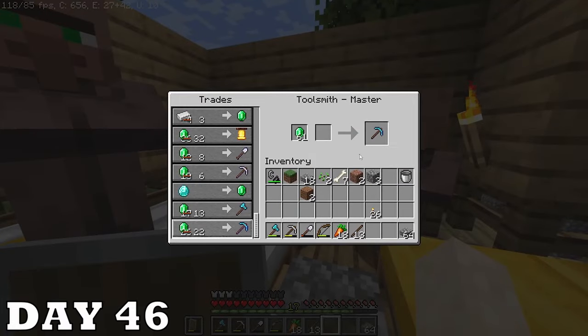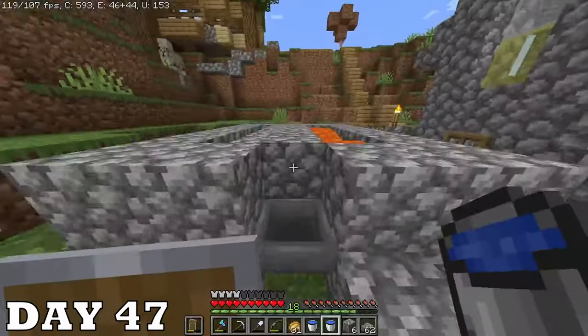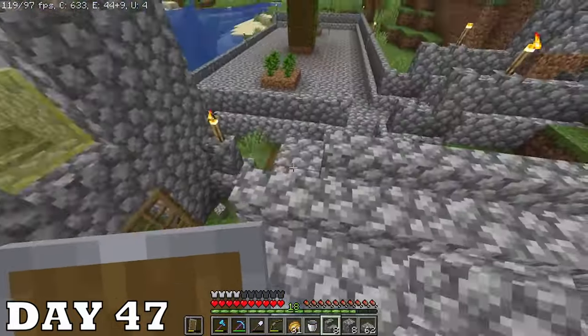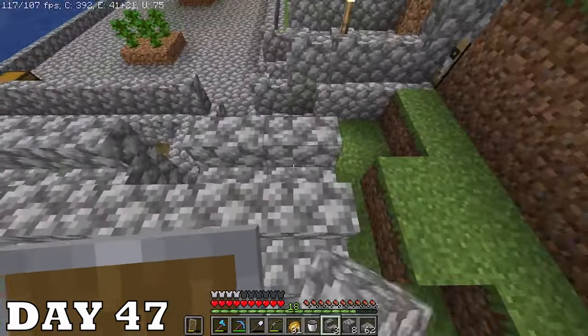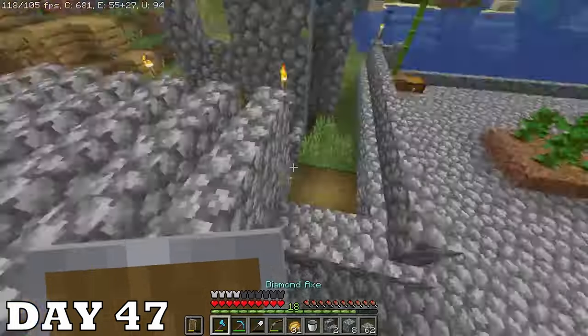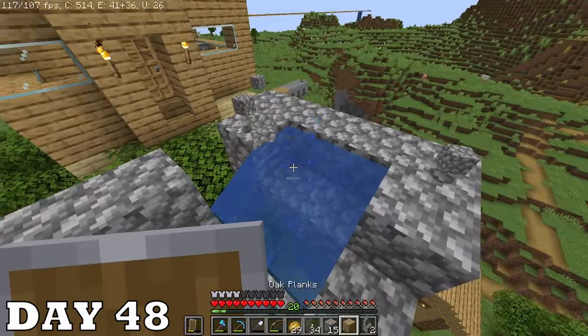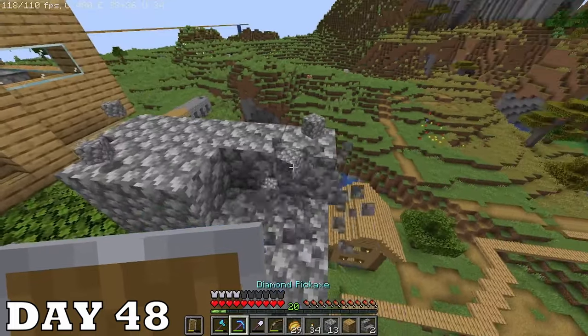I finally bought a diamond pickaxe and I'm feeling unstoppable. With my newfound pickaxe I made a new cobblestone generator on day forty-seven — gave it this really strange roof, kind of wanted it to look like a factory. And then I dismantled the town's church — villagers will worship me now.